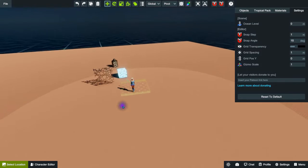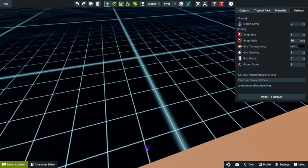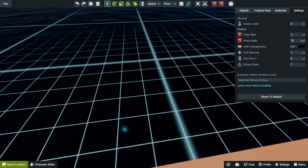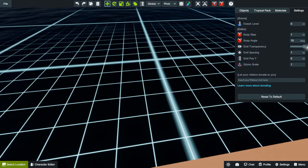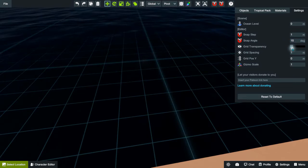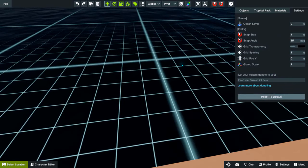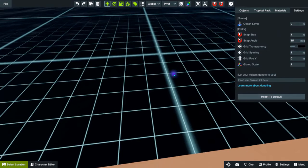Grid transparency refers to the global grid you see here. You cannot change the direction of it — it always faces this direction. You can make it super solid or fade it out. I usually leave it at the default; that's fine for me.